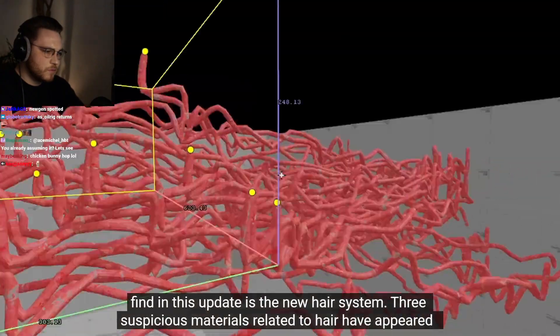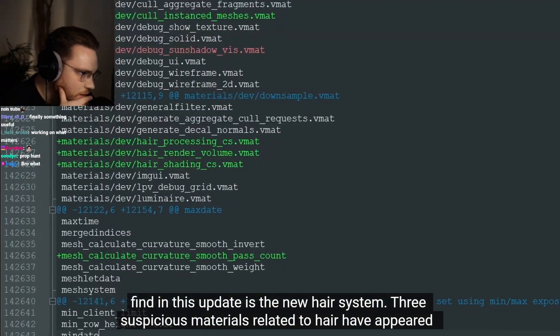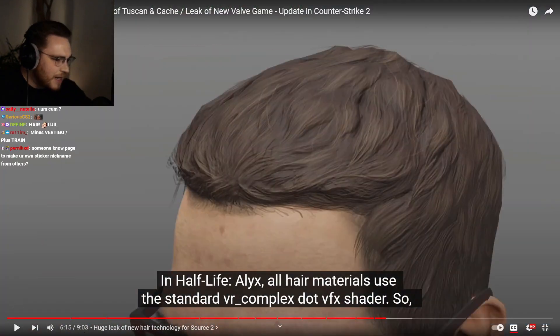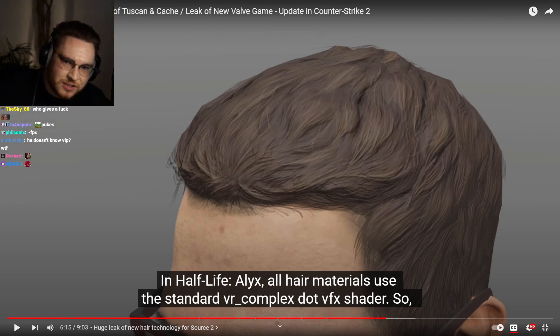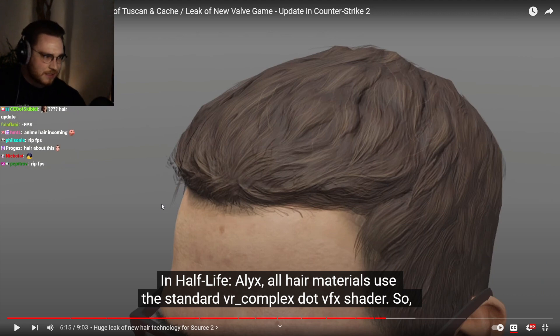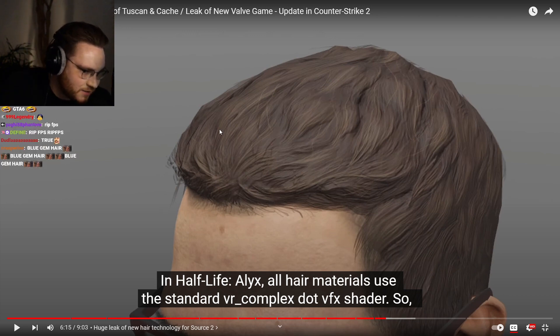The biggest find in this update is the new hair system. Three suspicious materials related to hair have appeared in the core pack of the engine, but they don't have the necessary textures and shaders yet. Are there no leakers in CS? It's always just Game Follower making a video two days after the update. Are there no other people looking into this?